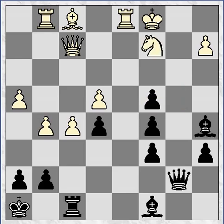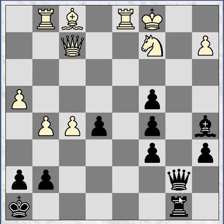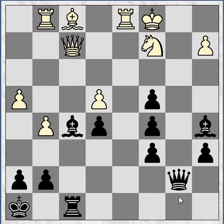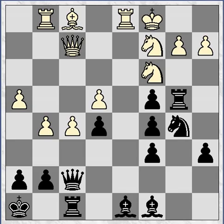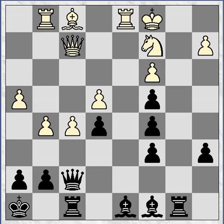The other line I wanted to play after king to c1 was bishop takes f5, which I also spent a great deal of time on. The idea is: if he takes back on f5, now I have time to play rook b8, and something like this is very dangerous for him. But again, all these lines I think he's just defending, and I couldn't see a way through. So I spent most of my time analyzing this. Instead, I played quite quickly knight takes c3 — he recaptured, and I went rook to b8. This is such a bizarre position, but I think White's probably okay here.